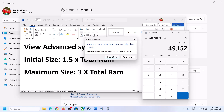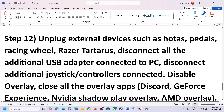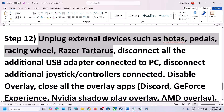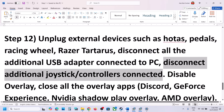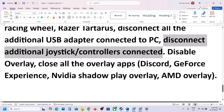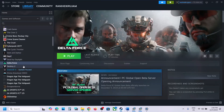Click Set, then OK, OK, Apply, OK. Restart your computer after this. The next step is to unplug all external devices — if you have HOTAS pedals, wheels, or any USB adapters connected, disconnect them. If you have additional controllers or joysticks connected, disconnect those as well.